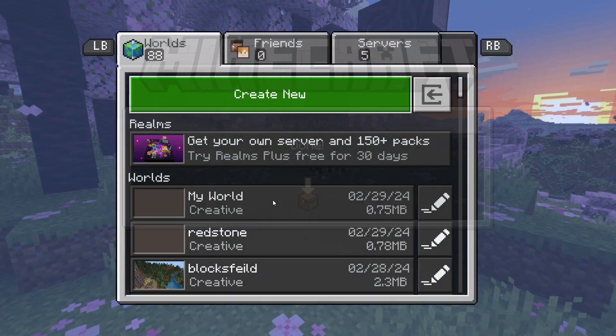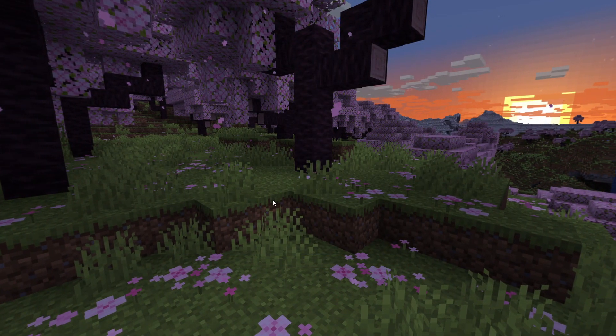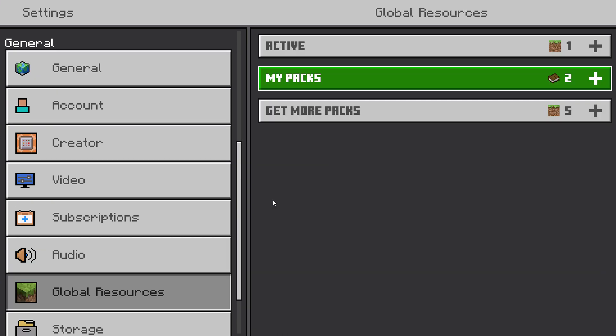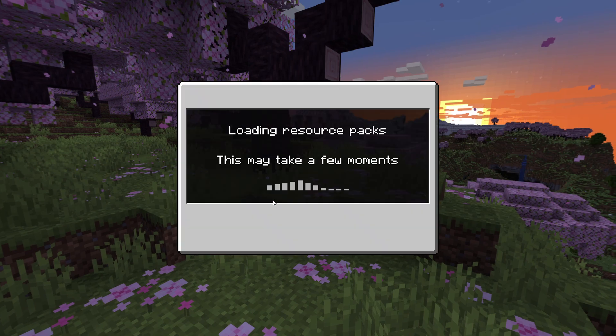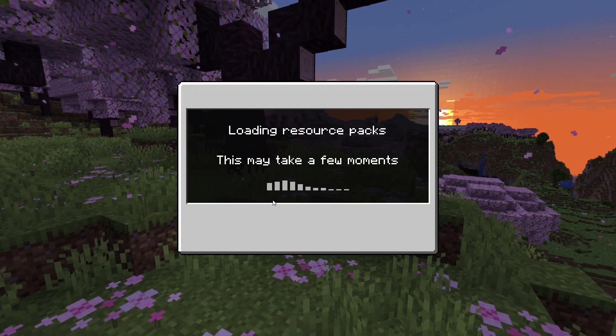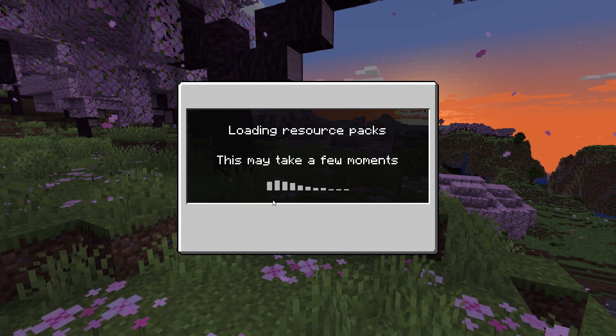What you need to do is save and quit, because we need the texture pack. Go into global resource packs, activate it, then it's going to load. Then go back into that world and see what it looks like now.